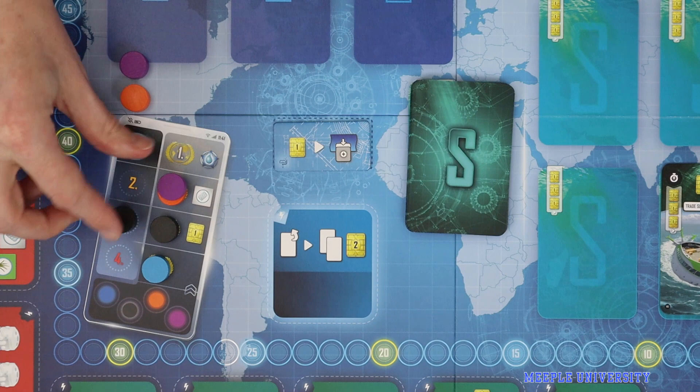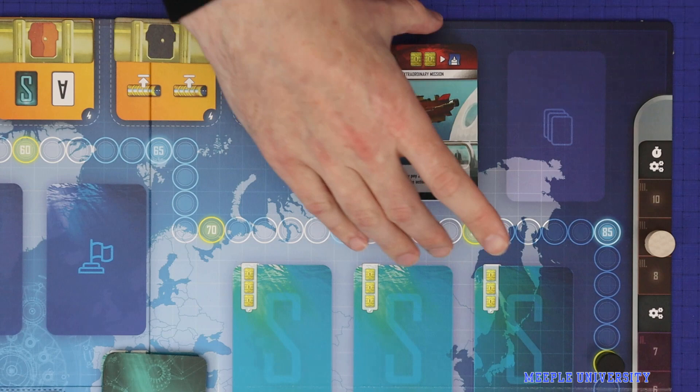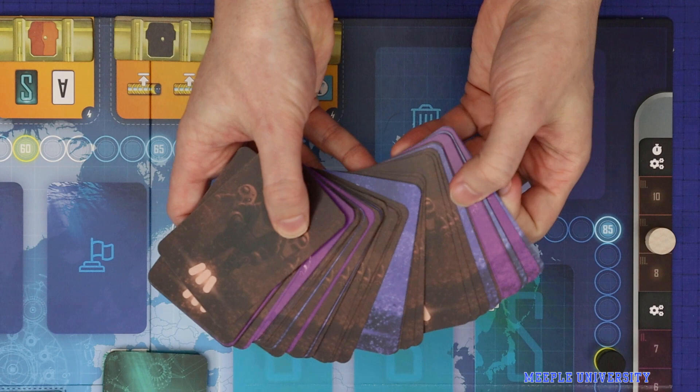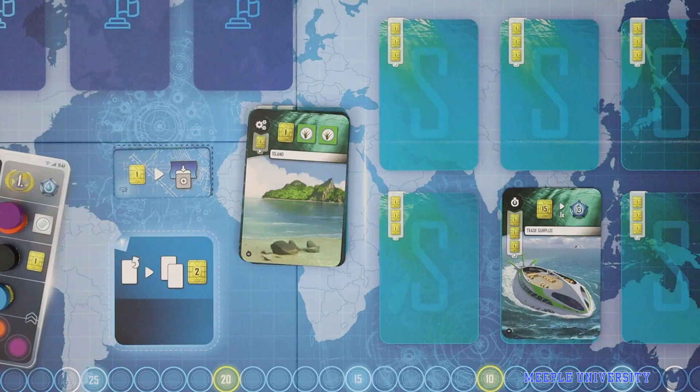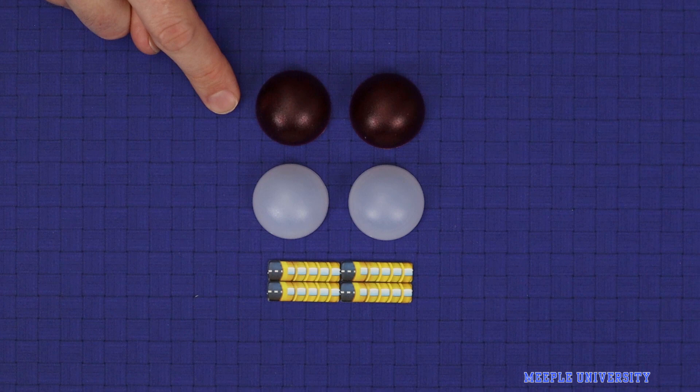A couple of quick rules notes: if you ever run out of cards in an era deck, shuffle up the discard pile to form a new draw deck, but fish out any cards from previous eras before reshuffling. If you find any special cards when fishing them out, remember those should be placed on the bottom of the special card pile when discarded. Also, symbiotic cities are limited in number depending on player count, and non-symbiotic cities and tunnels are limited to the number that come with the game. All other components are unlimited, and multiplier tokens can be used if required.